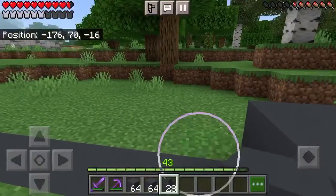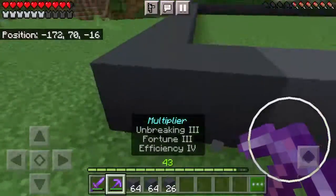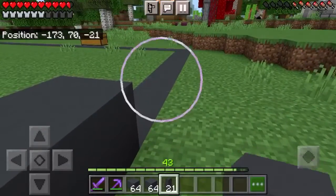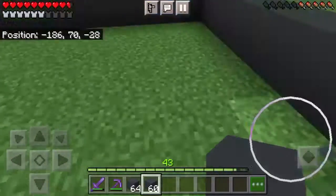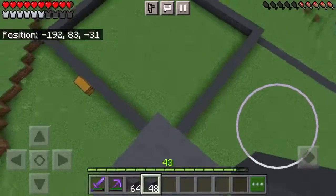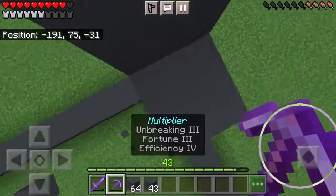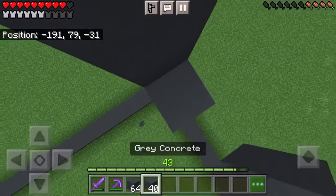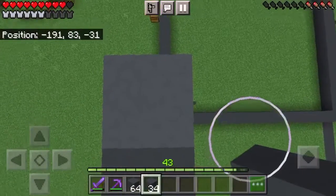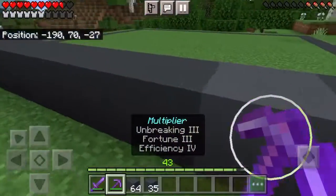I'm also deciding to go with Modern, just because I feel like Modern always looks the best. I don't know if it's just me — maybe it looks better inside of Creative, but I don't really care. I just really like Modern. Now that we have this place, we want to extend this up another 12 blocks. And then we literally just want to add a ton of grey concrete going all the way around. I feel like we're going to need a lot more grey concrete than this, and I'm not really looking forward to it.